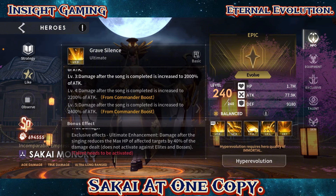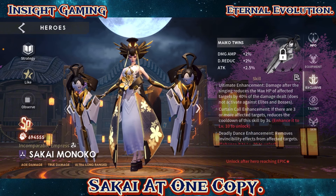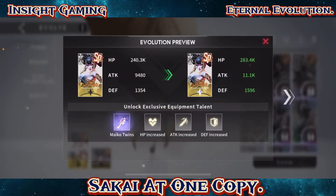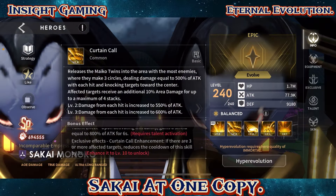She has to complete the song for those effects. The exclusive ultimate enhancement: damage after singing reduces the max HP of affected targets by 40% of the damage dealt — that's stealth. I need to see which EX level that is. It looks like you need two copies to unlock that. That is nuts.